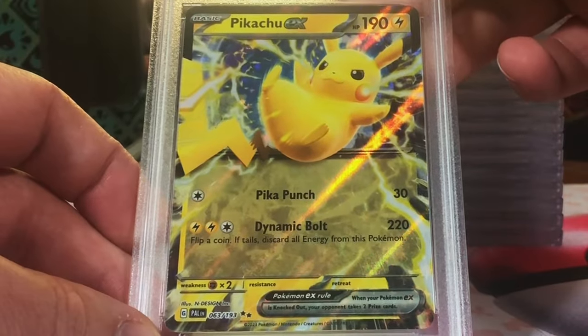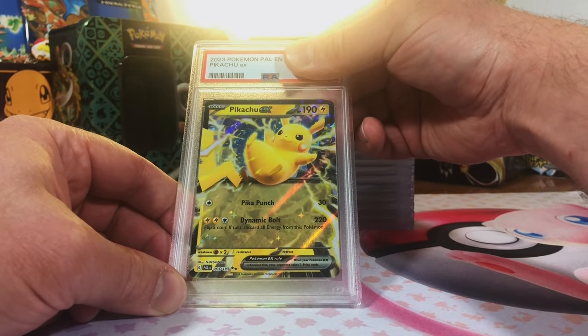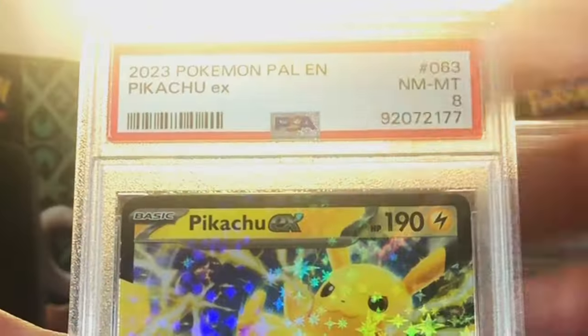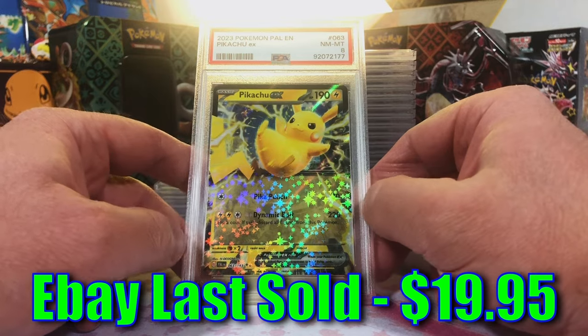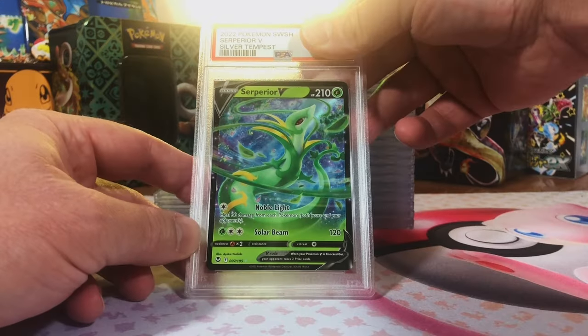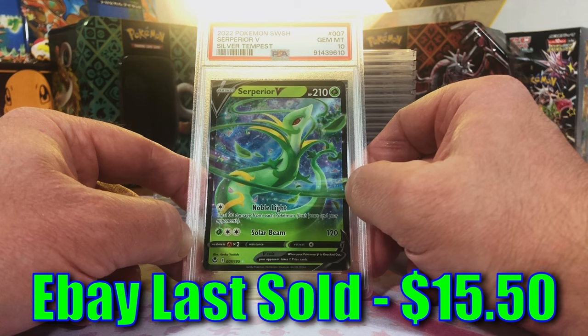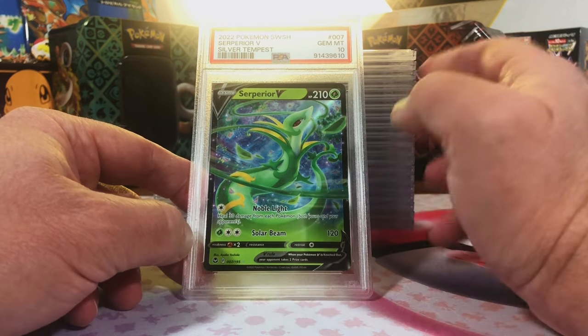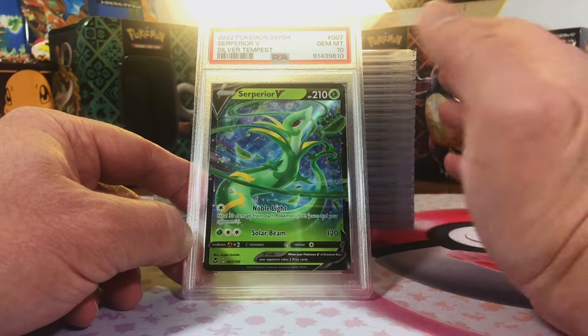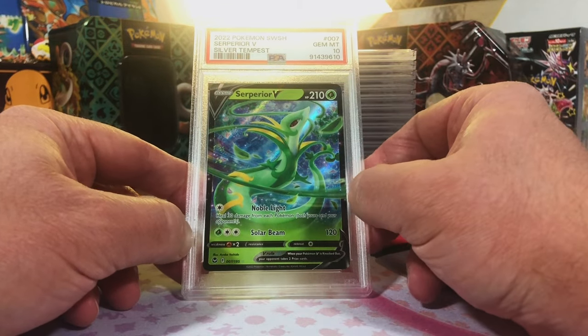Pikachu EX, Paldea Evolved — my guy Pikachu. I'm thinking we got a 9 here. Hey, won't complain, love my Pikachus. Suicune V, Silver Tempest — I'm thinking this one's a 9. Mint 10! We'll take it. Silver Tempest and Lost Origin cards — great sets. May just be a V, but we're going to grade it anyway.